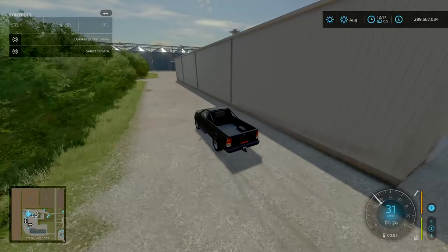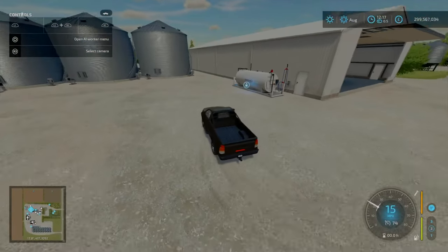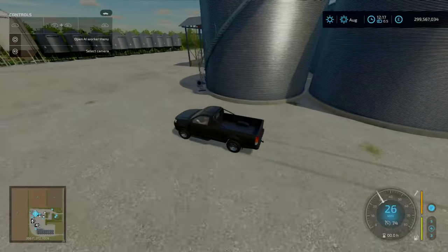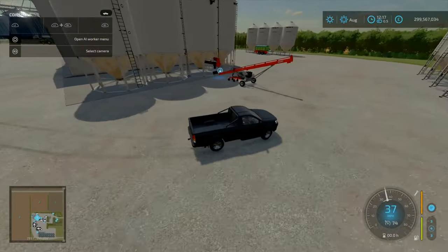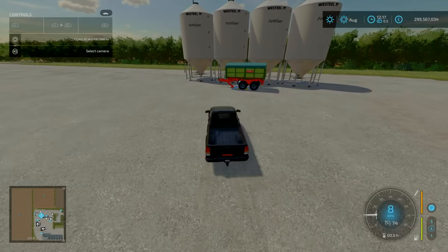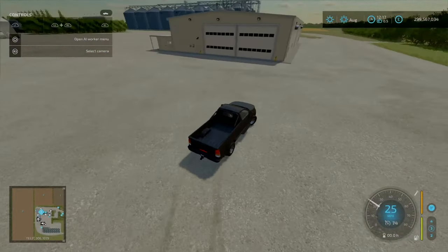Sheds here for your planters, seeder, cultivator, and your auger wagon. Fuel tank to your right, with one of your Meridian belt systems. Seed production — I'll go over that in a bit. The fertilizer fill points — they are better than base game by a fair amount.